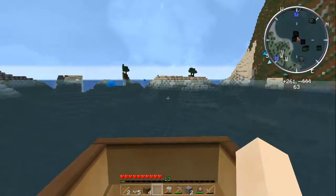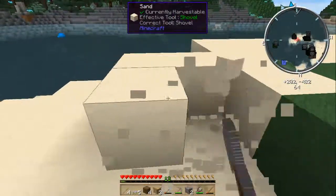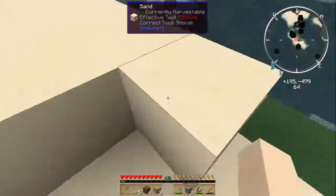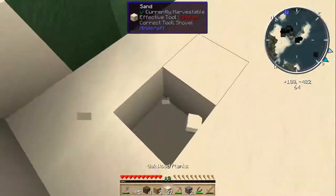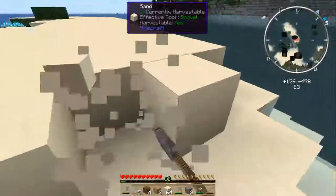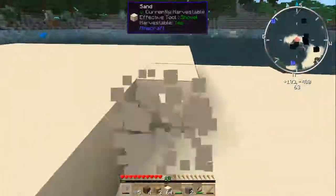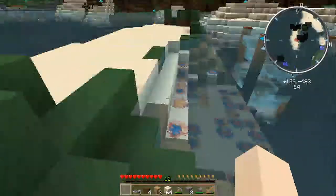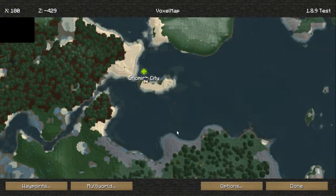There's some sand — I want to dig up some of that sand. That's an interesting structure — that is a gnomish city! Okay, that's plenty of sand. Now let's mark this spot. Gnomish City. Done. There it is.